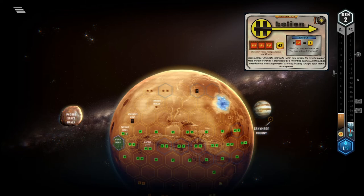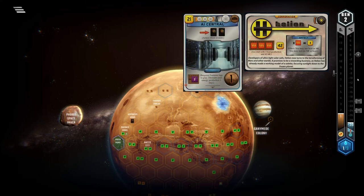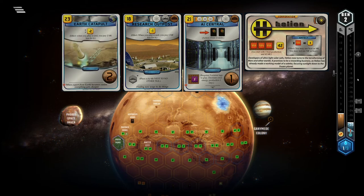Recognize when you need to deviate from your original game plan — that's a tip that holds true for every corp, but you need to especially remember it as Helion, because you start off the game with one thought in mind: playing a fast game. But what if in your next draft you get AI Central, Research Outpost and Earth Cat? Well, better adapt your game plan, because now you have the best cards for a long game.